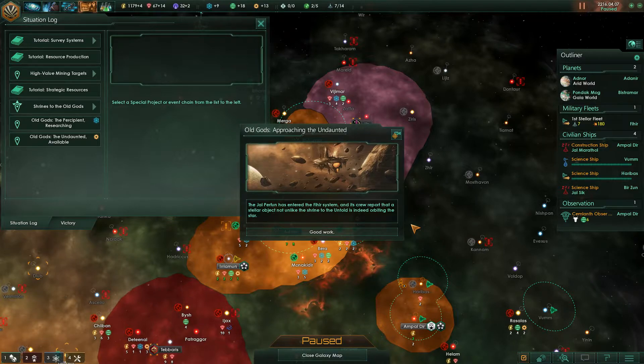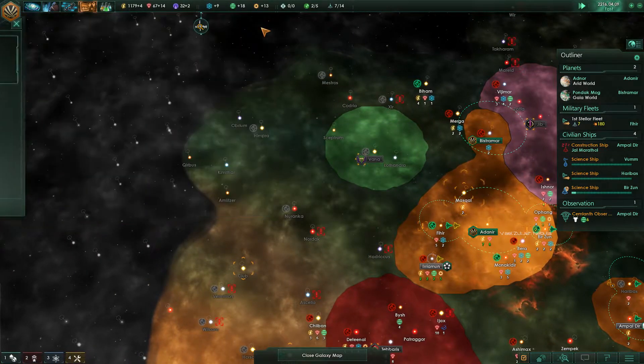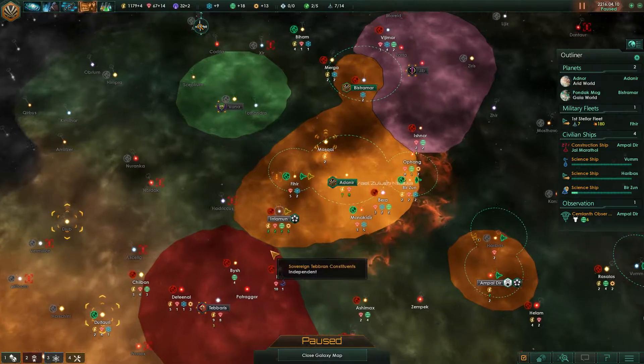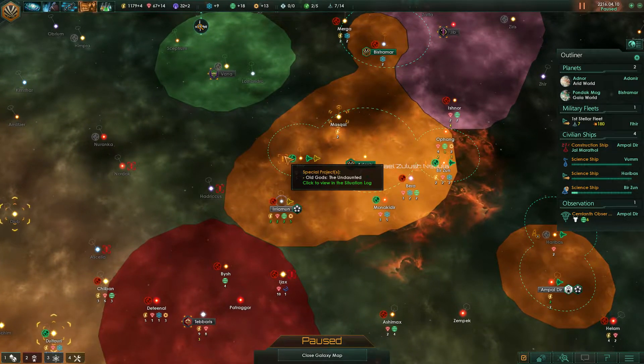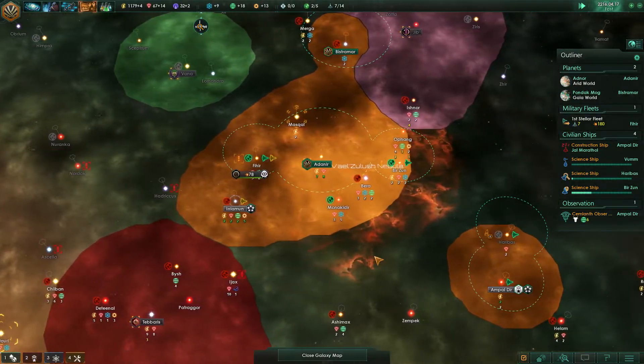Old god approaching: the undaunted Alperfon has entered the Fihir system and its crew report that the stellar object, not unlike the shrine to the untold, is indeed orbiting the star. Good work. So the Fihir has that as well — that was my main fleet going there.